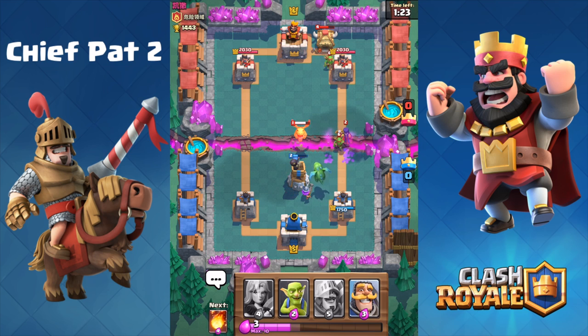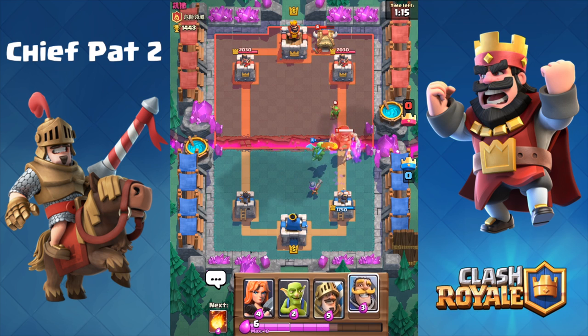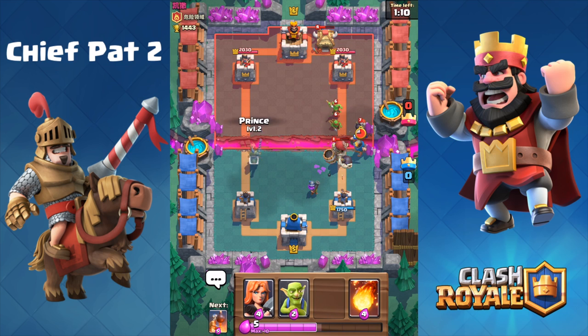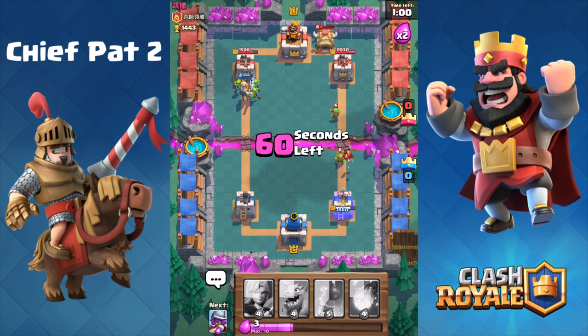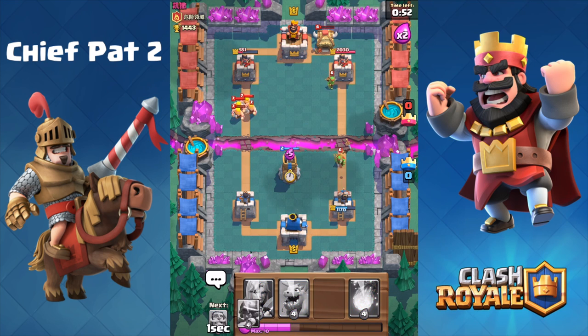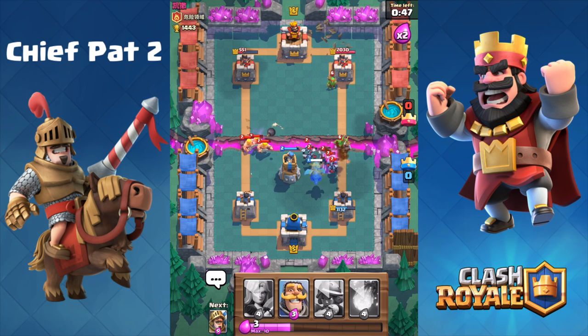He drops a Witch in the back — bomb tower plus baby dragon are two great counters to the witch. He'll drop a dragon right there. Looks like we'll be able to take that out. Another Giant Skeleton — not sure what to play, I'll play a Knight. He's going with more troops down the right-hand lane, so we're gonna push down the left-hand lane because he's low on elixir — he couldn't play the Barbarians in time and we end up getting an insane amount of damage on the left side.